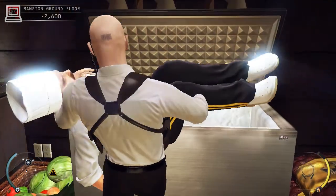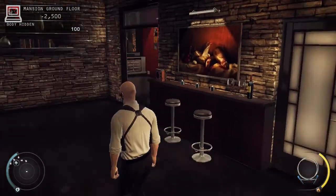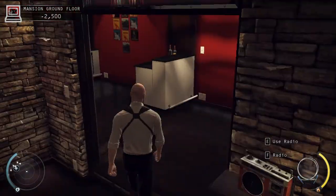The body is now hidden. The container has room for one more body and still has room for you to hide. Turning on a radio can create a distraction.